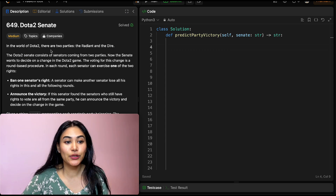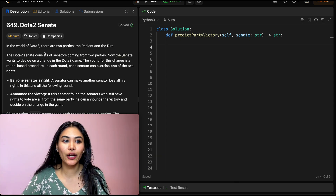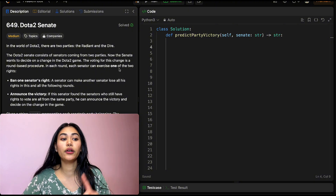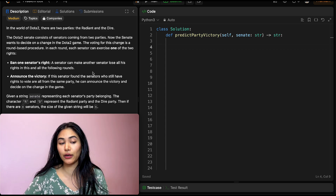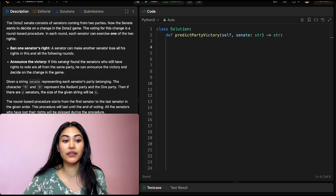In the world of Dota 2, there are two parties: the Radiant and the Dire. The Dota 2 Senate consists of senators coming from two parties. The Senate wants to decide on a change in the Dota 2 game. The voting for this change is a round-based procedure. In each round, each senator can exercise one of two rights: ban one senator's right — a senator can make another senator lose all their rights in this and all the following rounds — or they can announce the victory if the senators who still have rights to vote are all from the same party, and then decide on the change in the game.